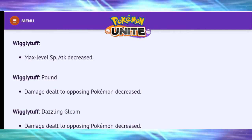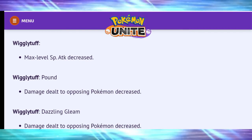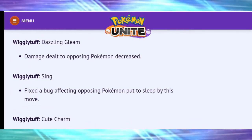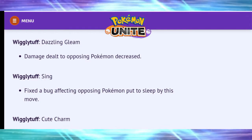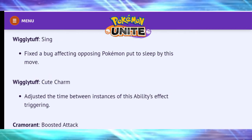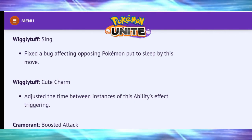Wigglytuff has been nerfed — what everybody was crying out for. Max level special attack decreased; Pound damage decreased; Dazzling Gleam damage decreased. Sing had a bug fixed — Pokémon put to sleep will now wake up when hit by an attack, which is a big difference and will make Wigglytuff far less annoying than before. Cute Charm — time between instances of the ability's effect triggering adjusted.